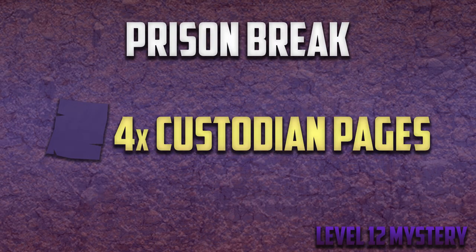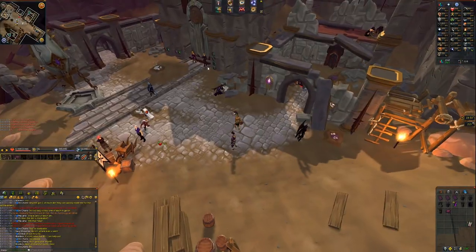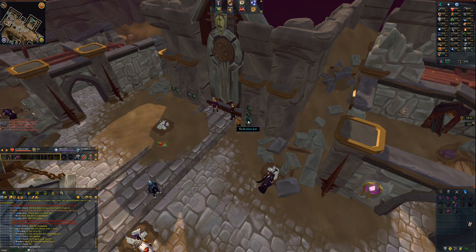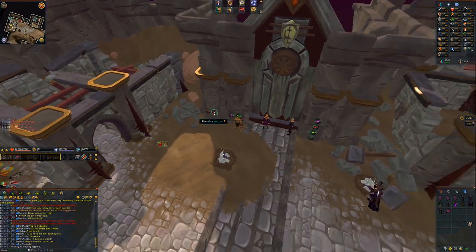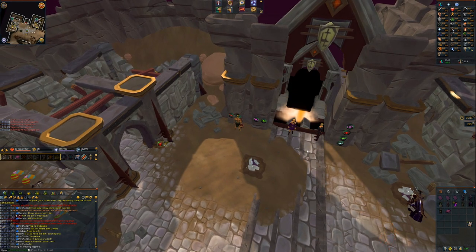The next mystery you'll do is Prison Break. You'll need to be level 12 and you'll start this mystery by talking to Liam once you get inside the fortress. He will need you to find 4 journal pages, which you can find by excavating at any of the spots inside the fortress. After you find at least 2 pages, you can talk to Liam for a broken dial. After you receive the dial, enter the following code: Shadow, Blood, Smoke, and then Ice — and the door will fall. You will need to get the final 2 journal pages to complete the mystery however.